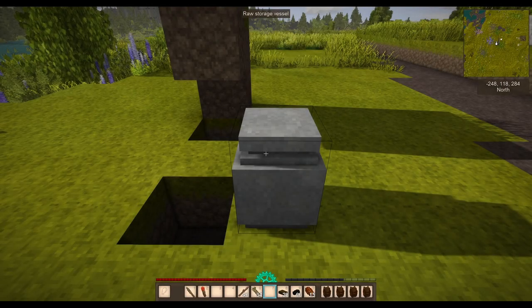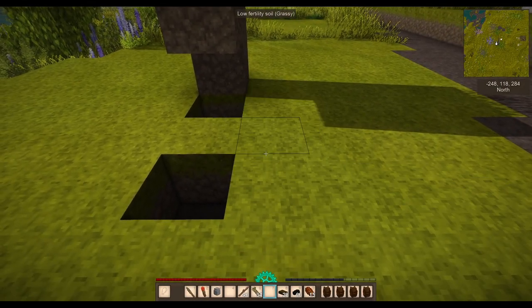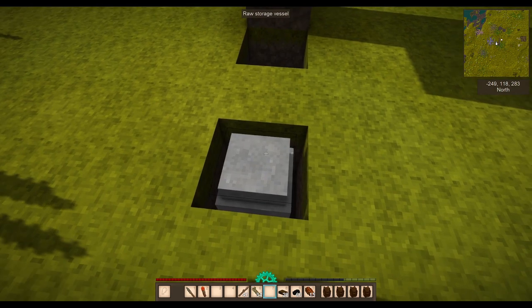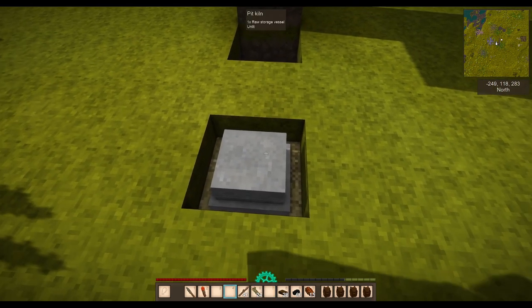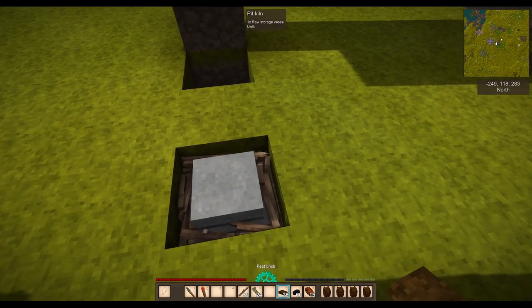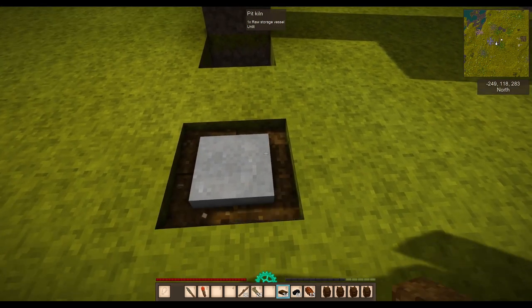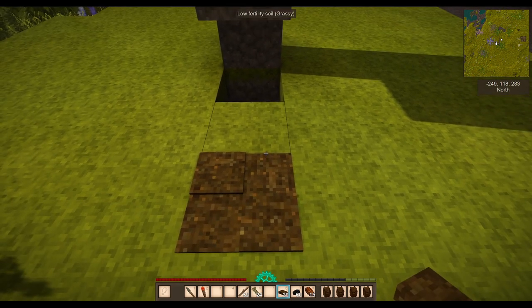Something to add: if you're going to make a raw storage vessel it takes a bit more fuel than normal items. It will still take 10 grass and eight sticks, but you'll need more fuel on top. Using peat as an example, you'll need those four pieces plus four more to cover the top.